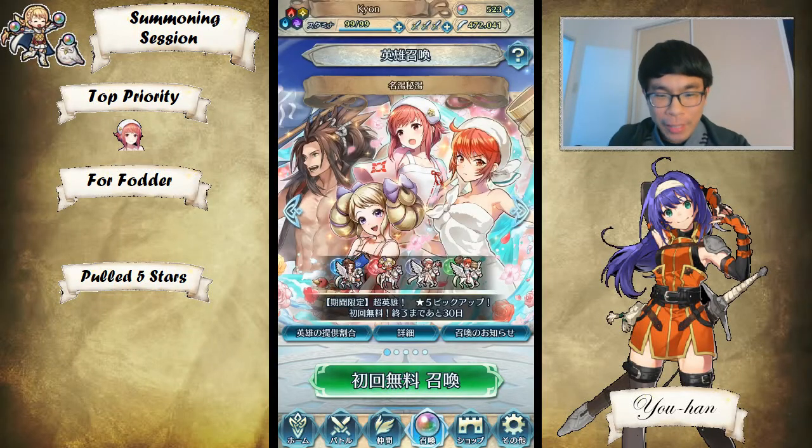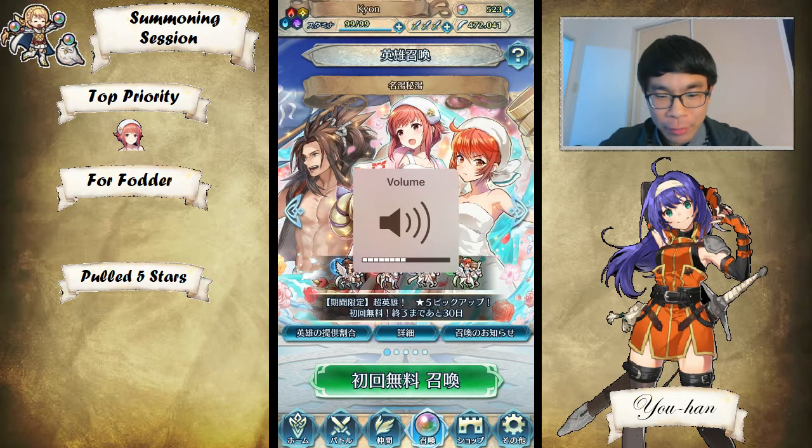Alright everyone, welcome to Fire Emblem Heroes. I am Johan and I am going to be rolling on this very controversial banner. I'm not going to go too far - it's just going to be a really quick session. I just want to see if I can quickly grab Sakura because I really want her. I'm probably not going to go more than 50 orbs, because the Mythic banner is around the corner with Legendary Lin on it, who these orbs are all for. So I'm just going to take 50, see what it gives me, and then end it there. Without further ado, let's go in.